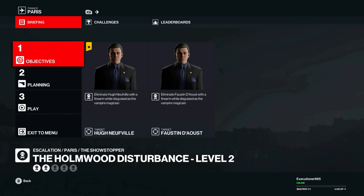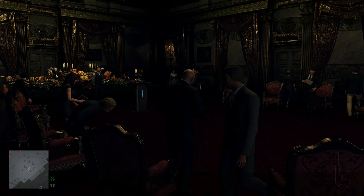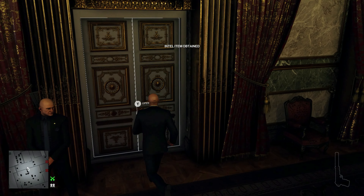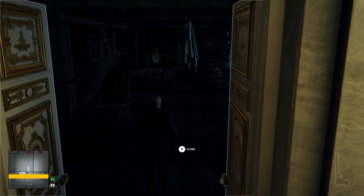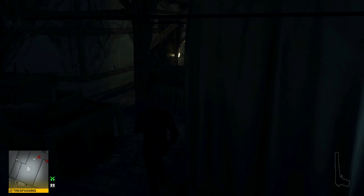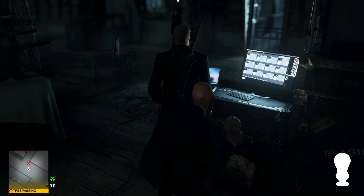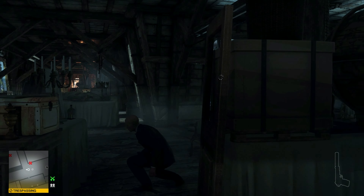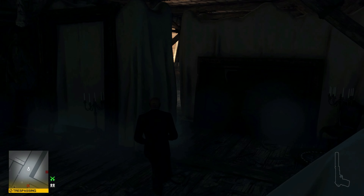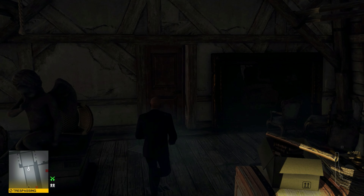From here let's run straight to the attic. We're going to run all the way to the back room and grab the vampire magician disguise. Get a coin out and ready because this guard right here is going to be coming right back, so we're going to distract him so we can run by real quick.